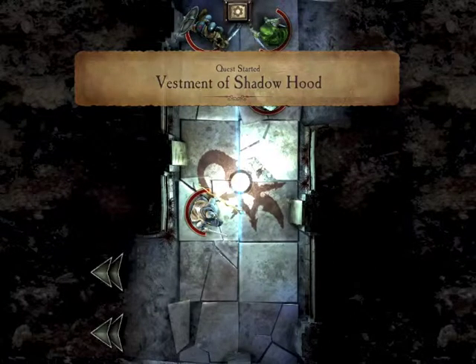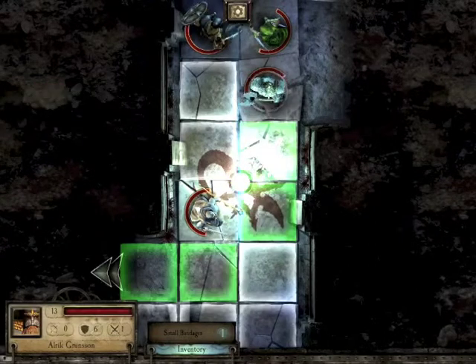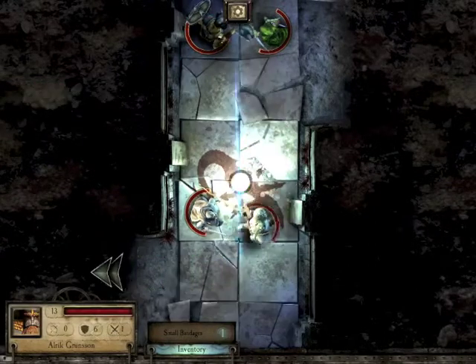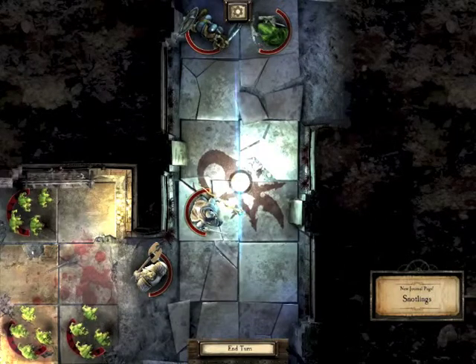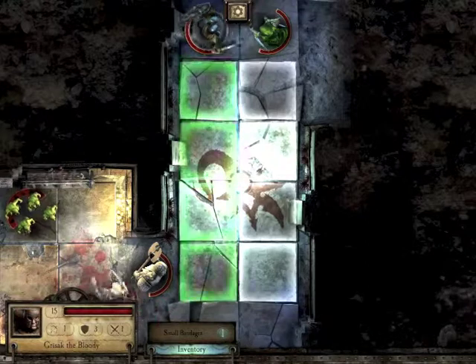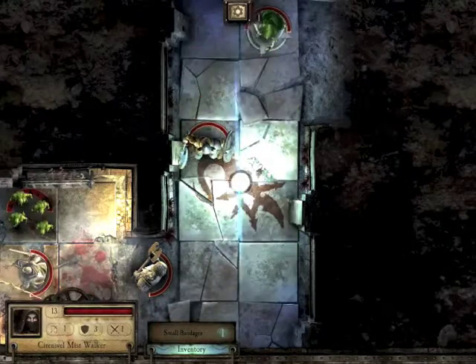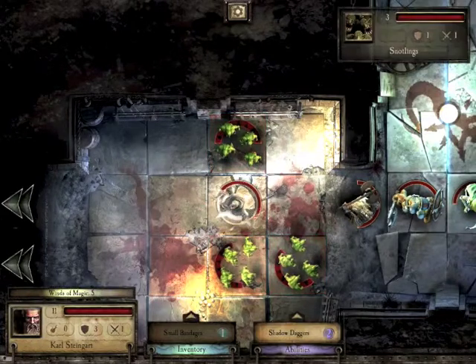You can see the way we need to go with the arrows at the bottom. The fighters are often put at the back which is a bit of a pain - they can only travel about four squares. We can just about get to the next section and we're immediately attacked by snotlings, which are about the easiest foe along with spiders.